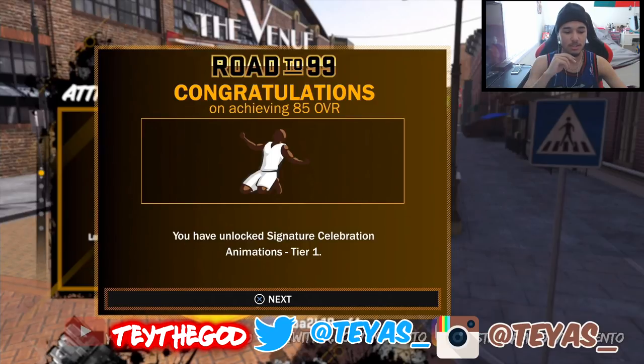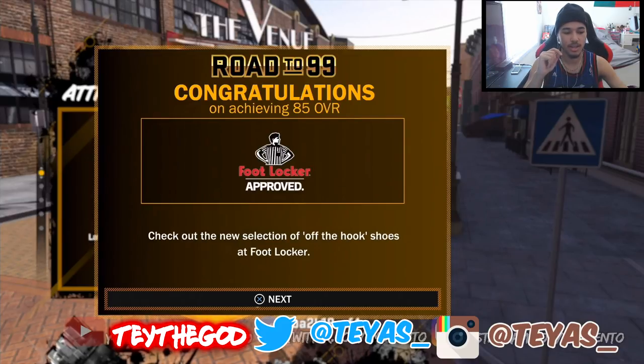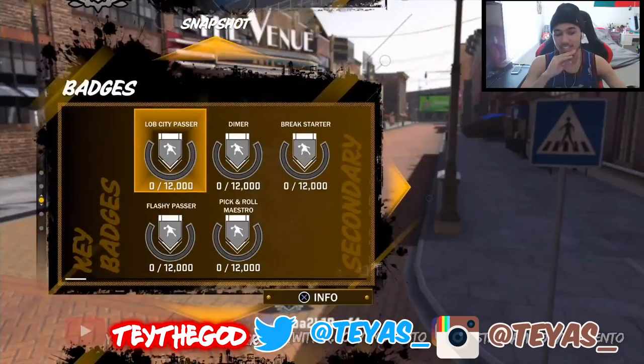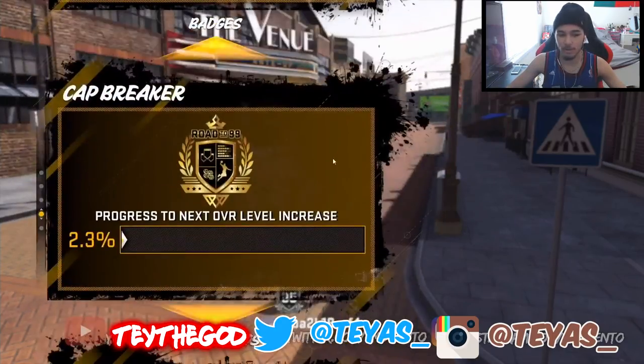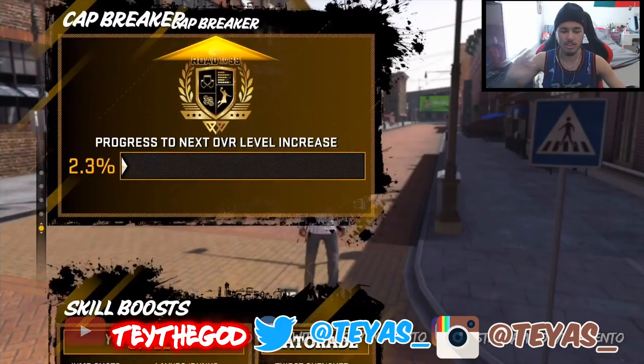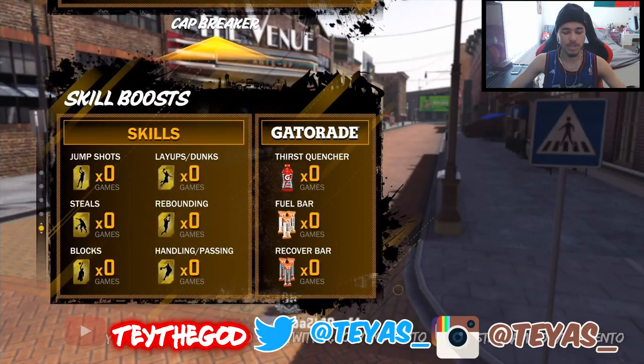You also unlock different hair colors at 80 overall. At 85 you get the Microwave badge, signature celebration and movement animations, another GM-enabled ability, the ability to customize your arena sounds, Mitchell & Ness gear, and more shoes — a new selection of off-the-hook shoes at Foot Locker at 85 overall. He doesn't reach 90 so we don't see those unlocks. Even though he spent all that VC, he still gets no progress toward his key badges on the side. He's a playmaking sharpshooter — he's got Lob City Passer and all his playmaking badges, but they're not Hall of Fame, pretty much all Gold.